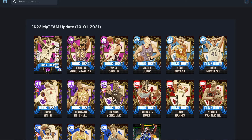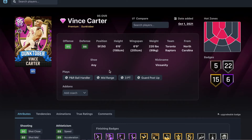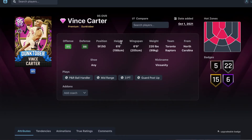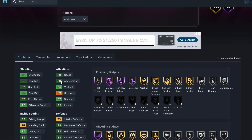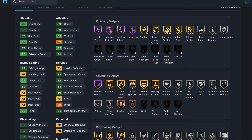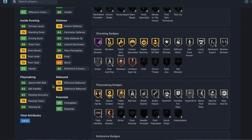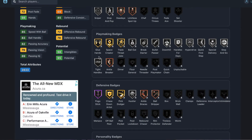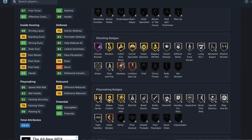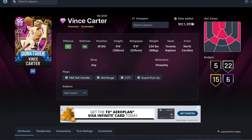Vince Carter is our first pink diamond — this card looks nasty as hell, really elite. 6'6", 6'9" wingspan, 87 shot three, 88 mid-range, 89 speed, 89 acceleration, pretty good defense: 83 perimeter, 83 lateral, 73 steal. 95 driving dunk — we all know his driving dunk. 85 steal ball, 83 ball handle, 82 passing. Really good shooting badges and Hall of Fame Limitless Takeoff, Hall of Fame Posterizer, Hall of Fame Fearless Finisher. This card looks cracked — very good but not worth going for due to price.